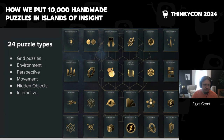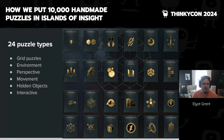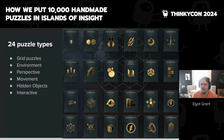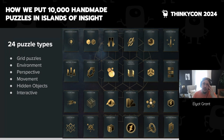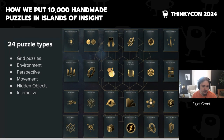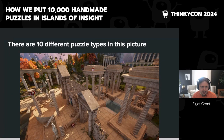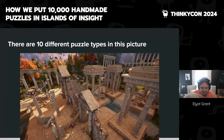The six categories are: grid puzzles; environmental puzzles — stuff that hangs out in the world; perspective puzzles, where you have to look at a specific angle; movement puzzles, where you run, jump, climb, solve a maze, or do things quickly; hidden objects, which aren't really puzzles but things in the environment where you might see a shimmer and get rewarded for touching them; and interactive puzzles — things you touch, move, and twist to reach a final configuration. In this image alone I counted over 10 different puzzle types.